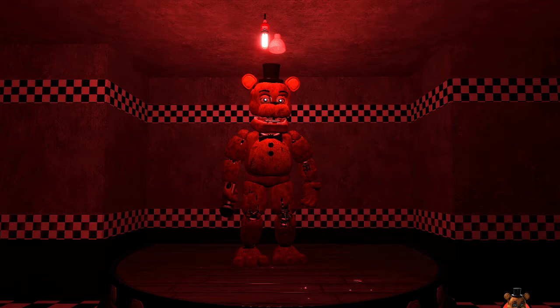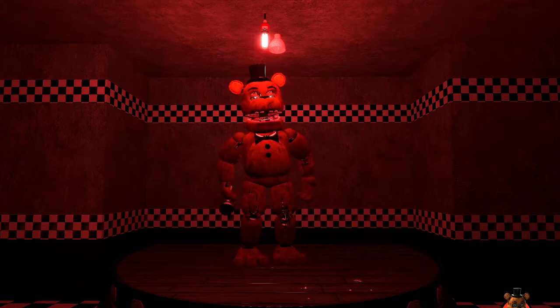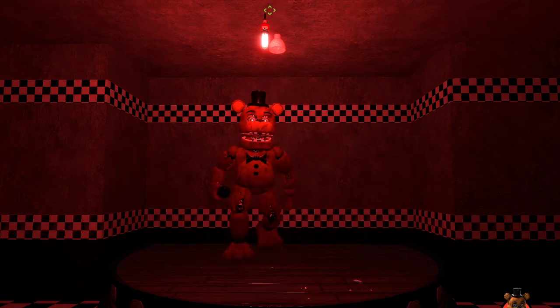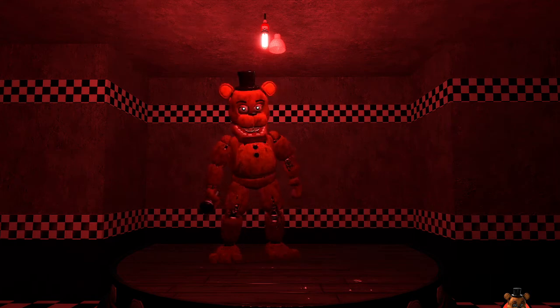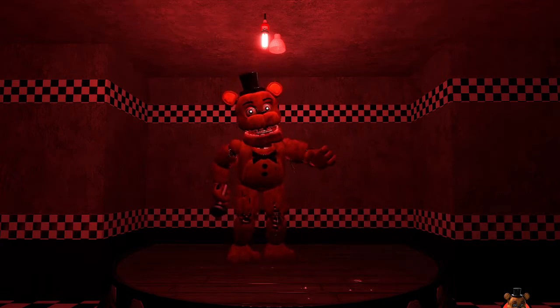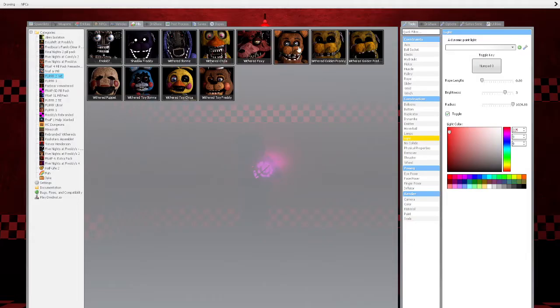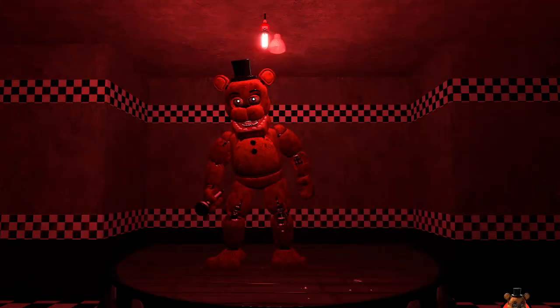First we have his laugh. Now pressing the F button — that is the alarm for when they're in the hallway. Space is for when he's in this position and you're wearing the mask. I think that appears to be it with Freddy.